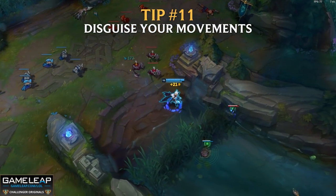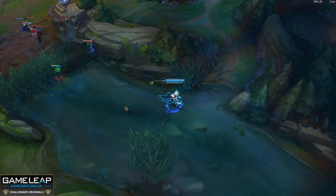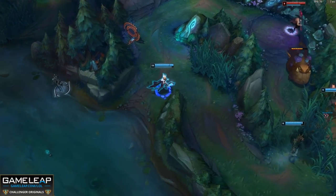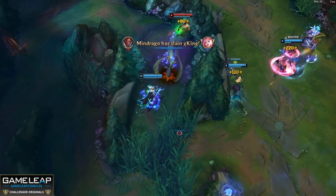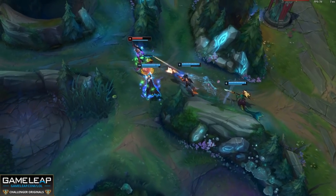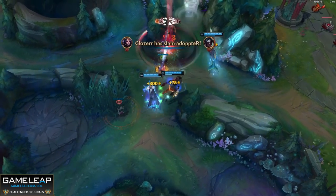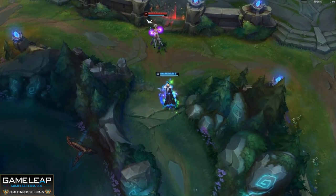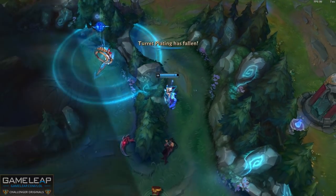Tip number 11: disguise your movement. As Kha'Zix says, an unseen threat is the deadliest — it's true. If the enemy team does not know your location, you become a much bigger force on the map. This could be as simple as shoving a wave, running back out of lane, and sitting in a brush waiting to ambush the enemy laner with your jungler. Or as a support, instead of running straight back to bot lane, move through your own jungle towards the dragon area — keeping your options open while staying hidden.